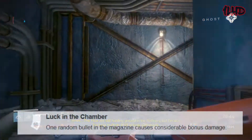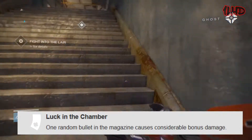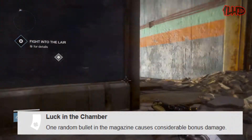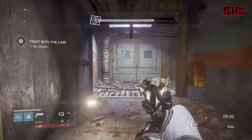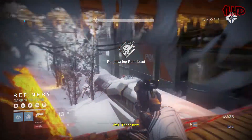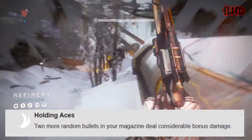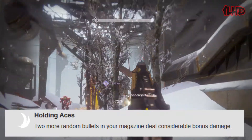Hawkmoon's first perk was known as Luck in the Chamber, which would grant a random round in Hawkmoon's 13-round magazine 33% extra damage. Luck in the Chamber was also available for other hand cannons in Destiny 1, so that wasn't Hawkmoon's main selling point. That existed in the form of its exotic perk known as Holding Aces, which added two more bonus damage rounds to the magazine, bringing the total up to three.